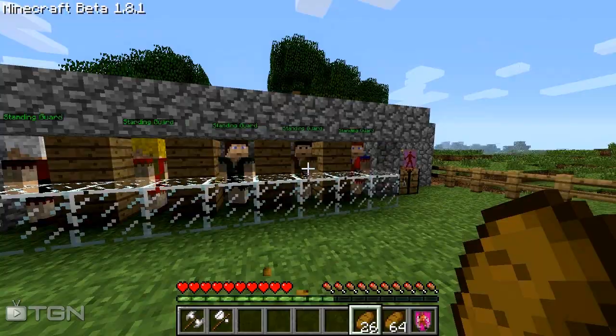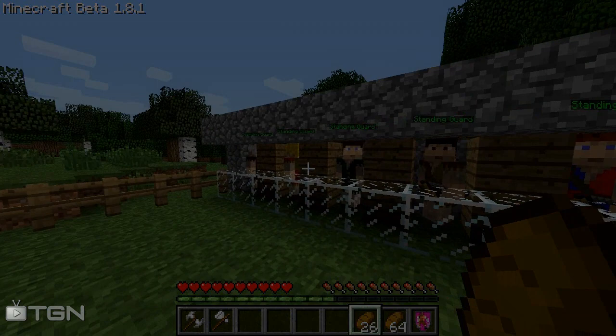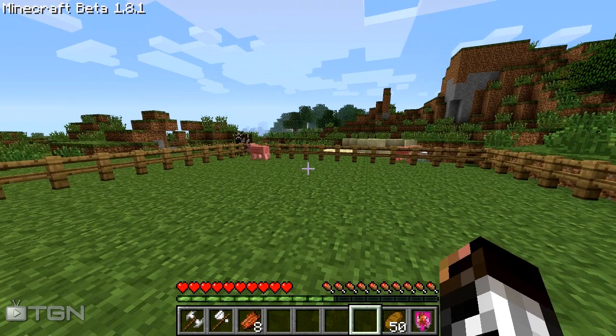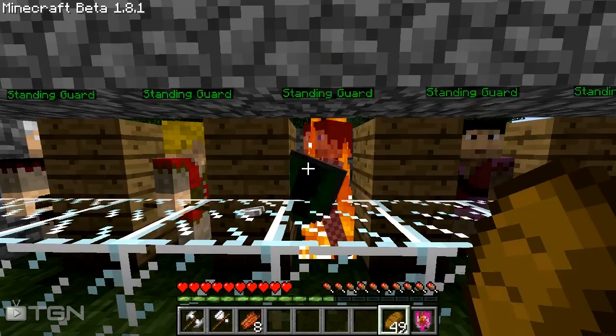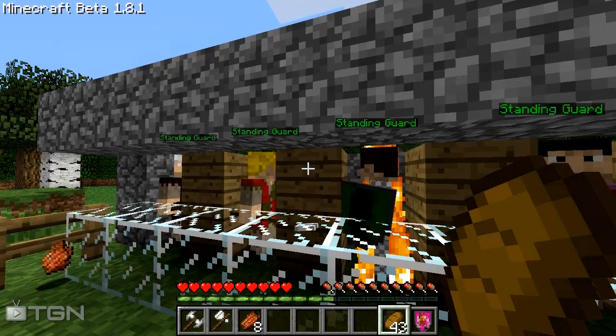I'll be back when one of these guys has leveled up. His name is blinking — that means he just leveled up! I spawned some zombies and made them kill them. When the XP bar is full, you'll be able to upgrade them. We can upgrade him to a footman — there will be more physical class options in the future. This guy is currently burning and I have no idea why; it didn't burn yesterday. Oh well, damn bugs.